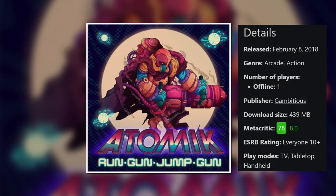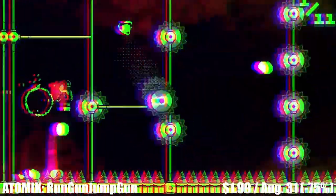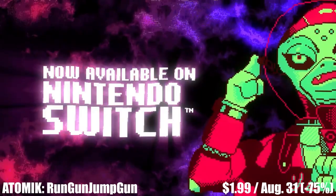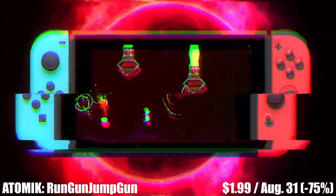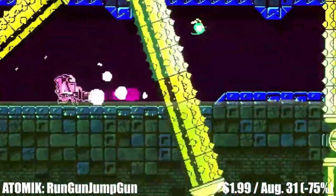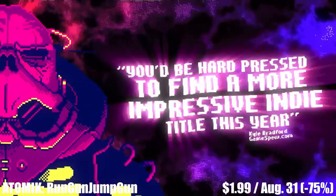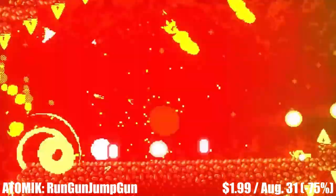Atomic Run Gun Jump Gun is a single-player action platformer from Gambitious and it's tough as nails, so it's hard to place how much time you'll get out of it — this one was designed to kick you while you're down and then kick you some more. The control scheme is simple: one button shoots downward to propel you up, the other shoots forward to blast enemies. But the game is fast with no stopping, so you'll constantly balance these two weapons in a rhythmic fashion as you learn the levels. The game offers more than 100 levels across three unique environments and a few game modes, plus online leaderboards. It's on sale until August 31st for just $1.99, marked down 75%.